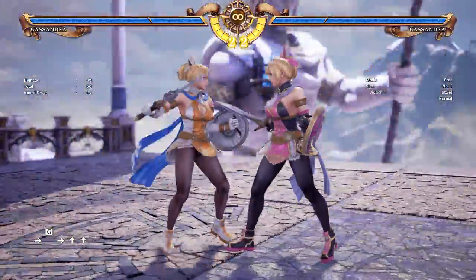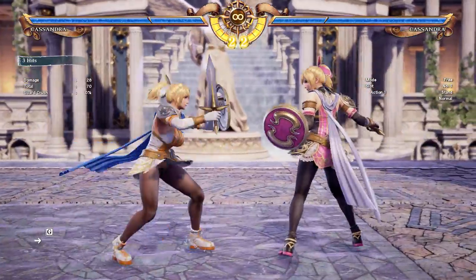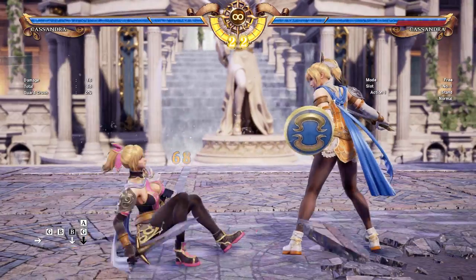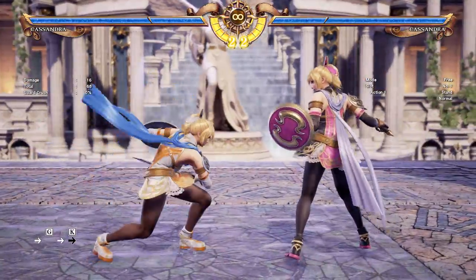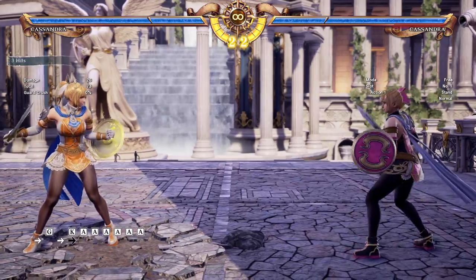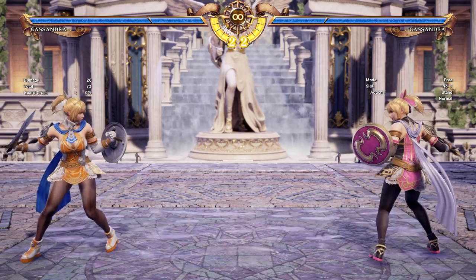She also can get Divine Force off her backwards throw - her back throw like that. And this can also be done with her crouch grabs. Crouch grab can lead to a back throw if you grab them in the back. So that is another good way to do it. Also, her Tackle Stance - if you do the front break, that will also give you Divine Force. So she has a lot of grabs that can put her into that state, which is very good.